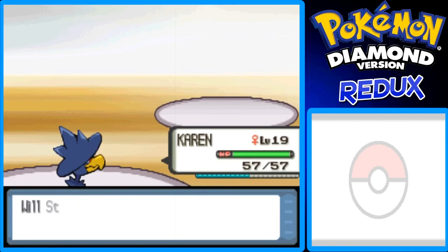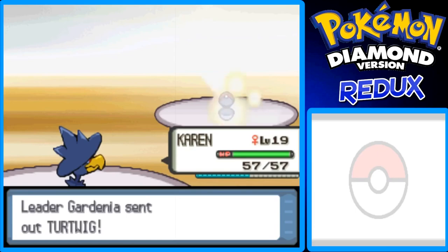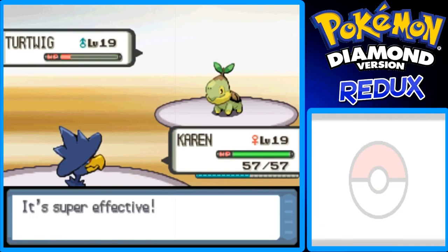Next is her Turtwig. Keep carrying on with Wing Attack. I don't know, Turtwig is pretty bulky, I think it can take a hit — yeah, so it's gonna take more than one hit.